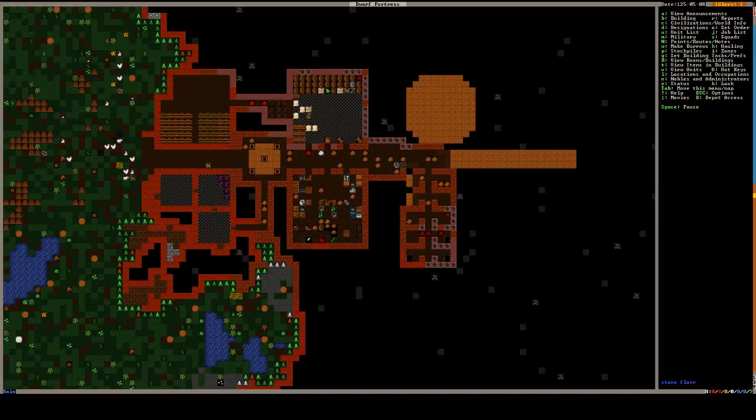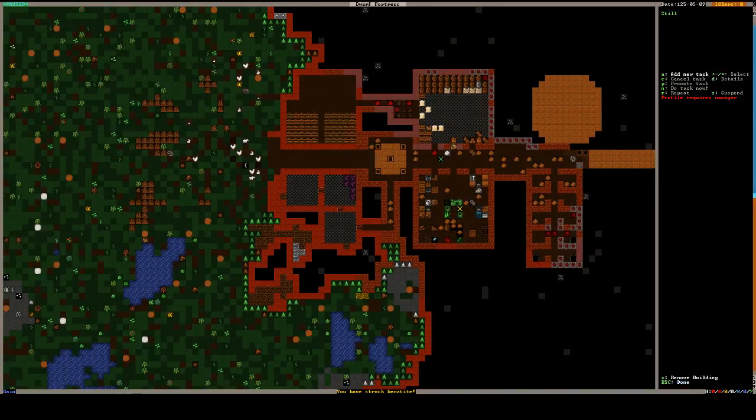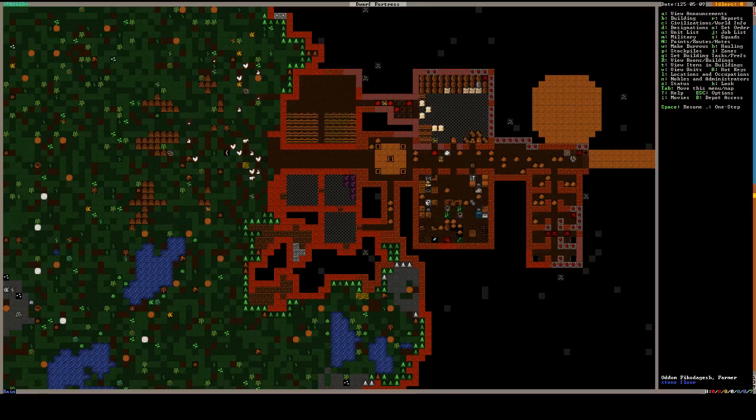Having him make a crap ton of blocks. I don't know how many blocks he gets out of a single block — that's an unknown factor to me. But blocks are easier to transport than stone is. We do have a lot of drinks, so we're actually okay. I was a little bit worried that we wouldn't have enough drink.